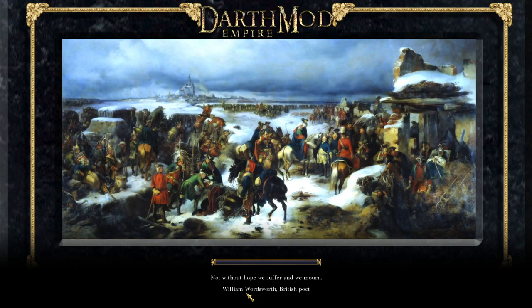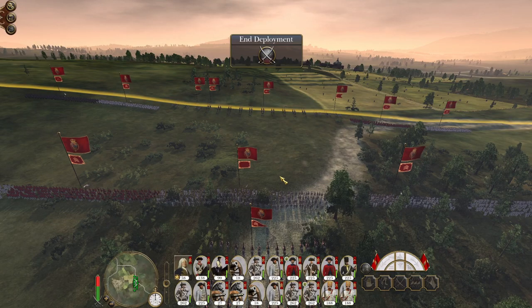At one point we were getting sixteen to seventeen thousand in cash. Looking at finances - if we boost our policies a bit we can get a decent amount of emergency income. There is scope to draw those policies back down once the war with Austria is in a better position.